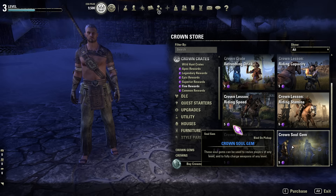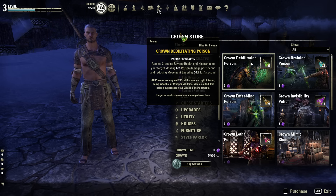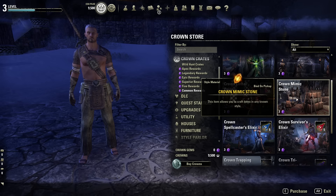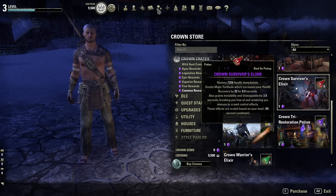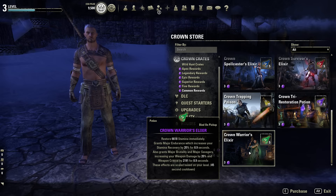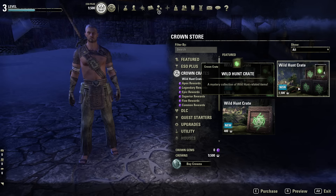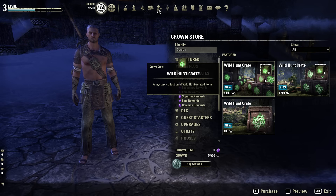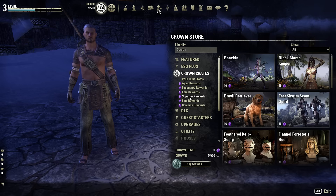We also have repair kits and Crown Soul Gems — trivial stuff in my opinion. On the Common rewards: poisons, potions, and mimic stones. Mimic stones let you craft using a motif you don't own — like crafting an Imperial style without having the Imperial motif. More potions and elixirs. So the entire Crown Crates section has nothing that's really pay-to-win. The riding lessons may be debatable for PvP, but besides that, it's majority cosmetics and mounts.